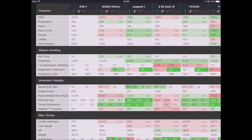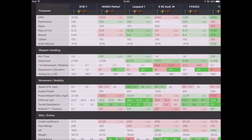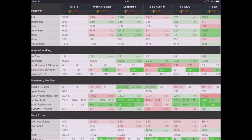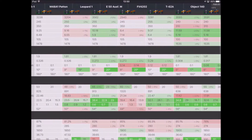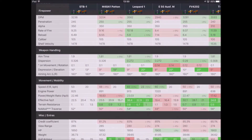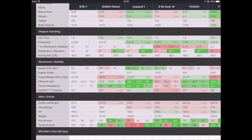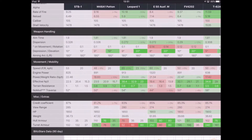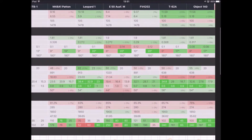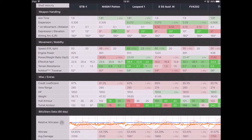Some other stats: aim time is 1.9, dispersion is 0.32 — not the best, but that can be improved with a V-stab. Gun depression — you've got 10 degrees, and that's where you're a little bit more superior compared to the Russian meds. Speed: you get up to 53, which isn't too bad. The terrain resistance also helps with movement. The view range is 285, which is one of the highest within its class along with the M48 Patton.